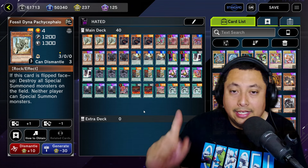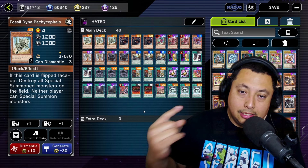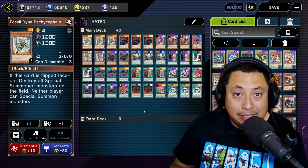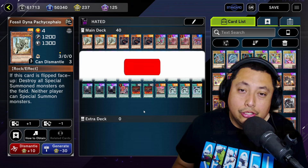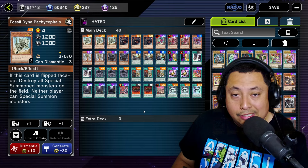If you really want to stop special summoning, go with Fossil Dyna. With Majesty's Fiend you stop their effects from going off, so it's a trade-off depending on what you want to do. I hope you enjoyed this — let me know what you think of the hated deck. A lot of people dislike playing against these because they can't play anything, but if your opponent takes 10 minutes to set up a full board where you can't do anything either, it's basically the same thing. If you're new to the channel don't forget to subscribe, help me reach 10,000 subscribers, catch you on the next one, peace.